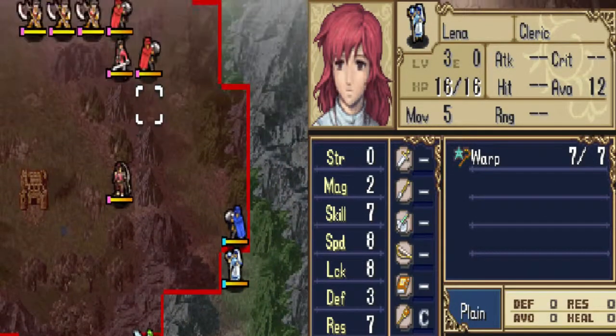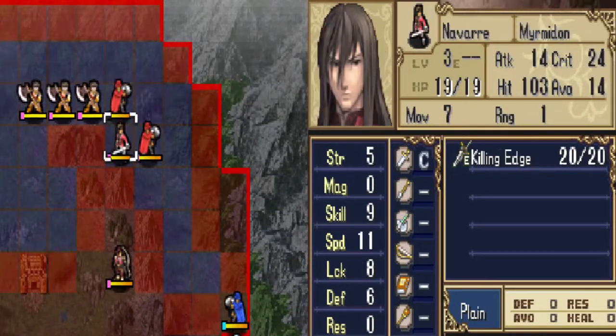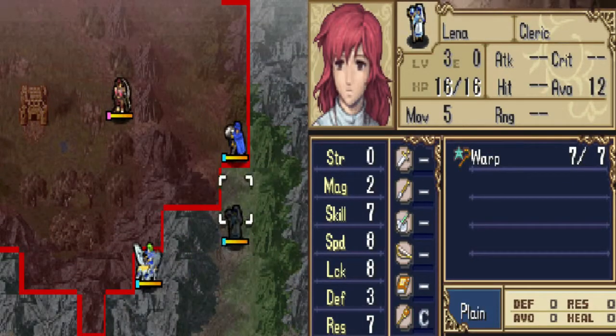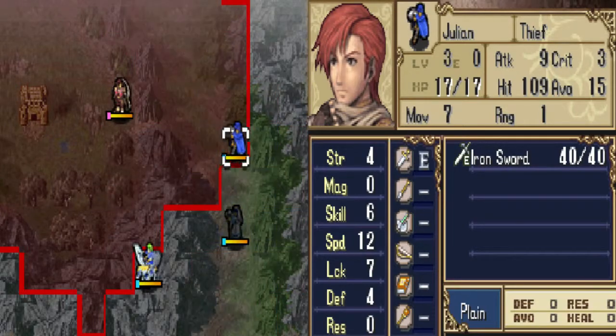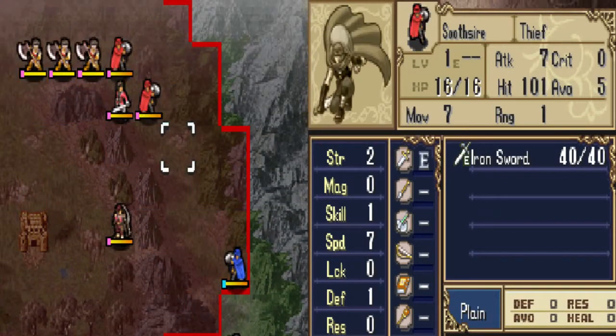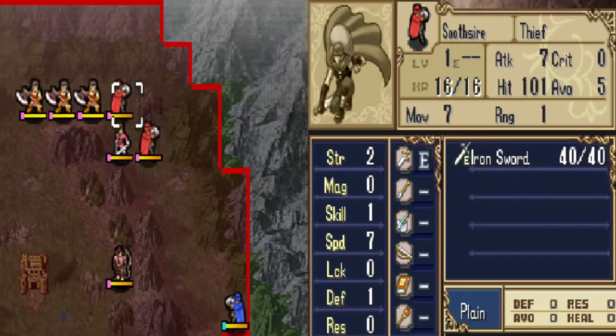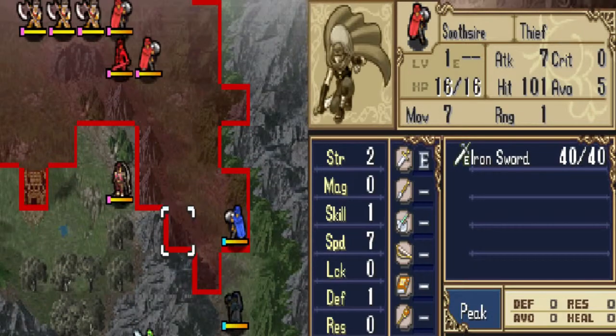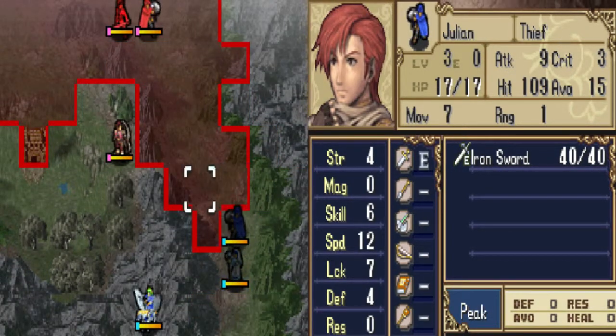I've got to wait one more turn. The thieves will go after us, but Navar — let's move Julian down one more. Wait, Navar can move seven? Whoa, seven! One, two, three, four, five, six, seven. So he should be safe here from Navar.